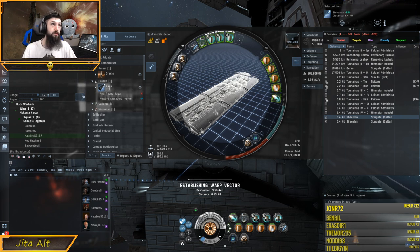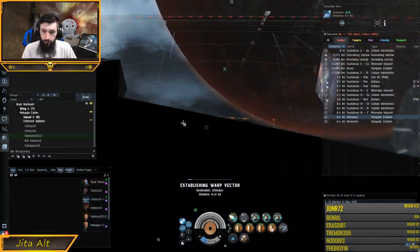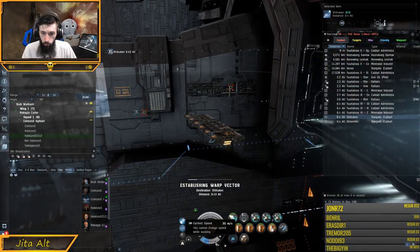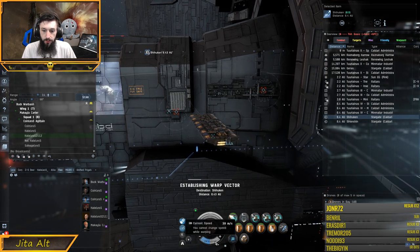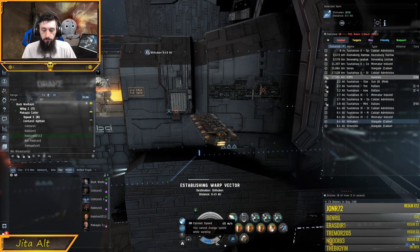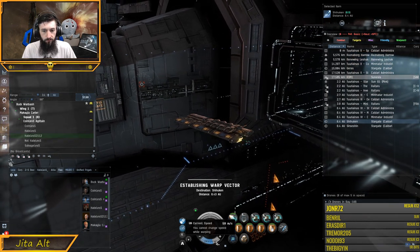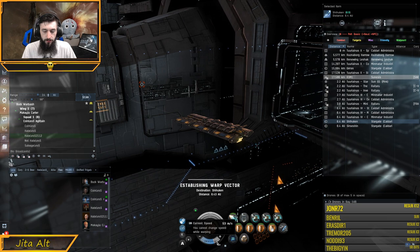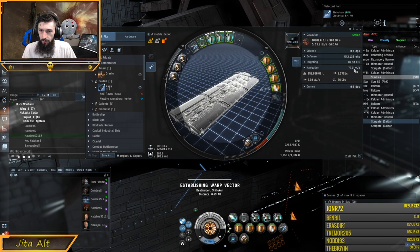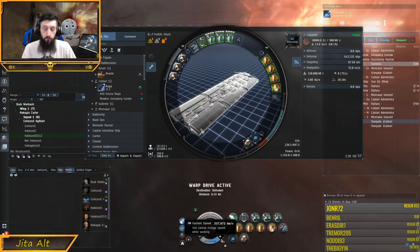What happens during this 45 seconds? Your ship begins pointing in the direction that you go — you can see here I'm flying in the right direction. Our ship begins accelerating, and what needs to happen is the ship needs to reach 75% of its max velocity to initiate warp. 75% of 75 meters per second is somewhere around 50-60 meters per second. Once we get to around 50-60 meters a second, we will initiate our warp.